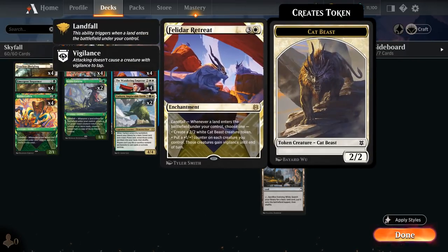At 4 mana, another great card with Kodama is Felidar Retreat — an enchantment that with Landfall can either make 2-2 white cat-beast creature tokens, or put a +1/+1 counter on each creature we control, with those creatures also gaining Vigilance until end of turn. It's another way to modify all our creatures.